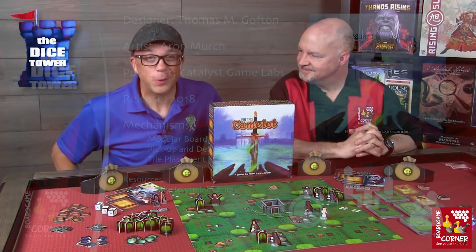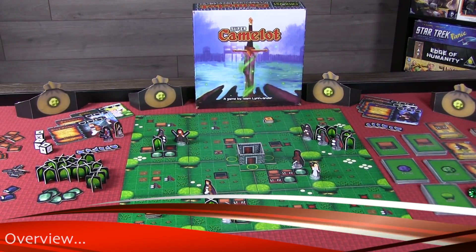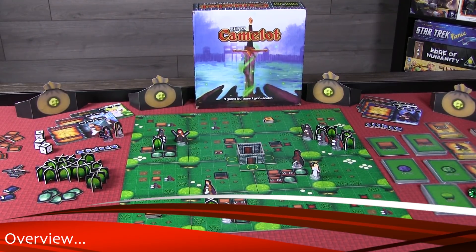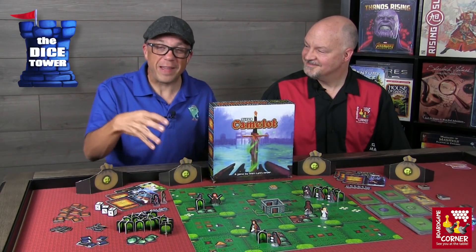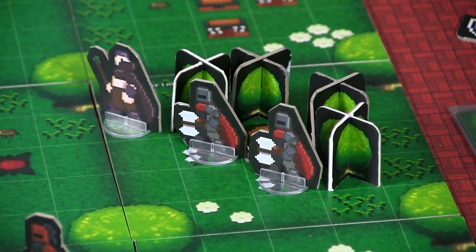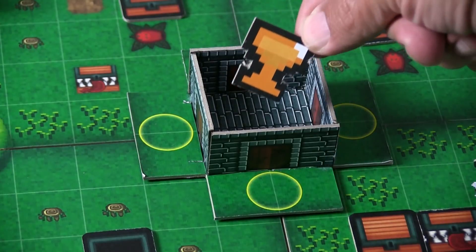Come journey with us to the 8-bit world of Camelot. Super Camelot is truly a throwback to those old 8-bit video games of old, like Zelda from Nintendo. You truly have that feel as you're moving across the board in the 8-bit world. You're moving out from the castle, and your main goal is to find the relics of old — earth, fire, and water — in order to return them to the castle so you can claim the Holy Grail.